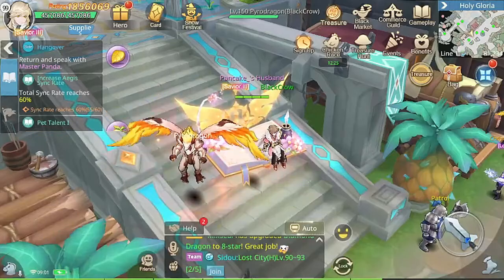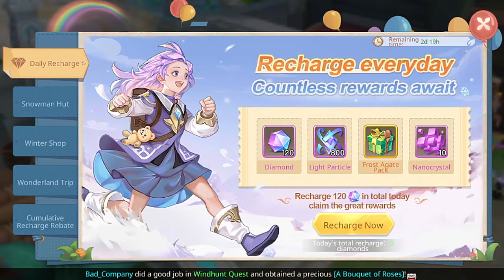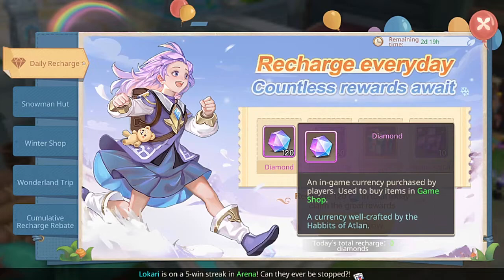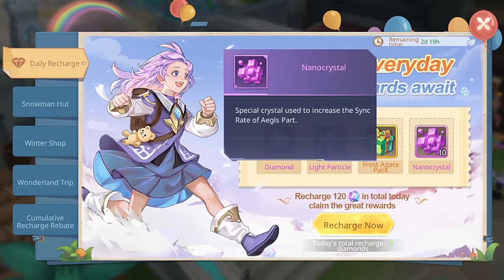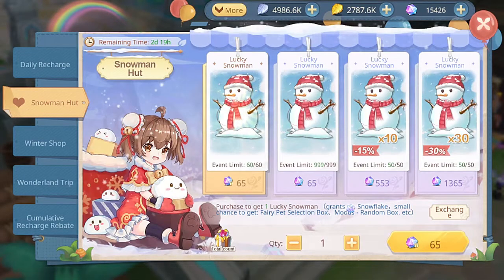Now let's go to Snow Festival. It comes with six different tabs. The first one is daily recharge - if you recharge 120 diamonds you'll be getting all these free items like extra 120 diamonds, Aegis light particles, some frost Aegis bag, and nano crystals.